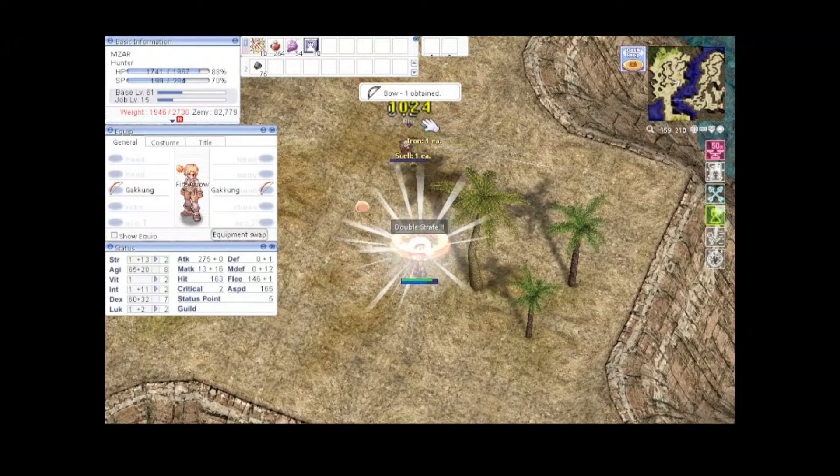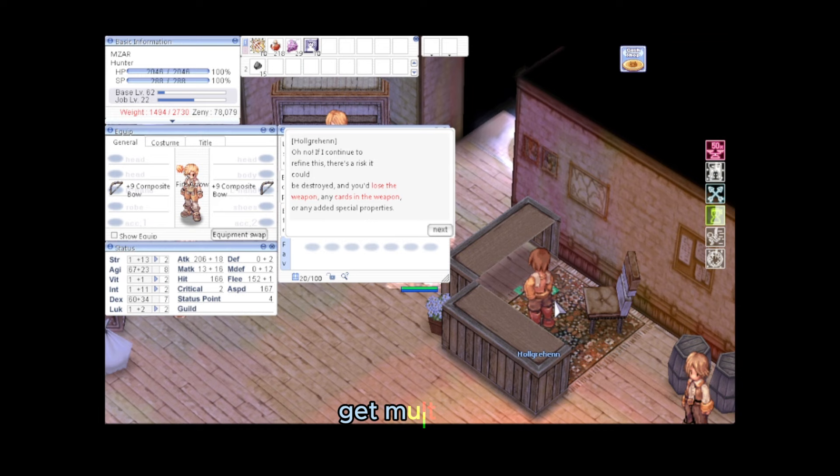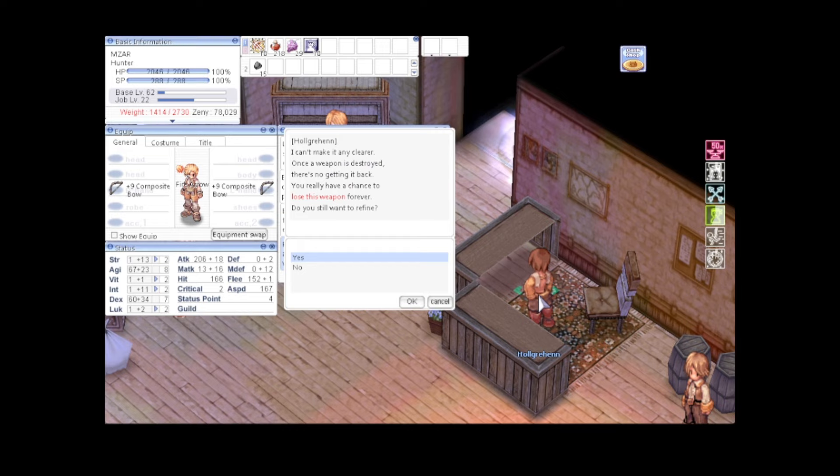After changing into Hunter, it's time to farm our main bow. Composite Bow with 4 slots drops from Goblin Archer — farm as many as possible. We need at least plus 9, or plus 10 is much better. Get multiple bows since we need a total of 10 status ailment effects.